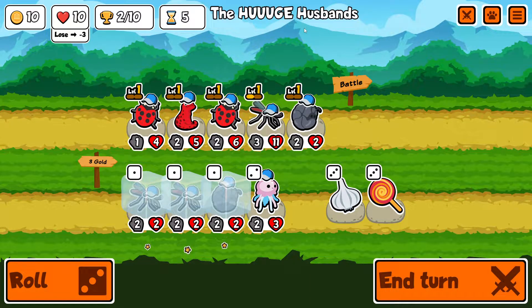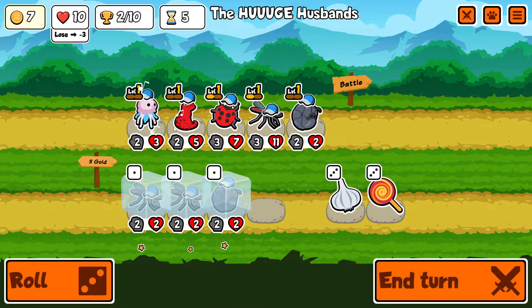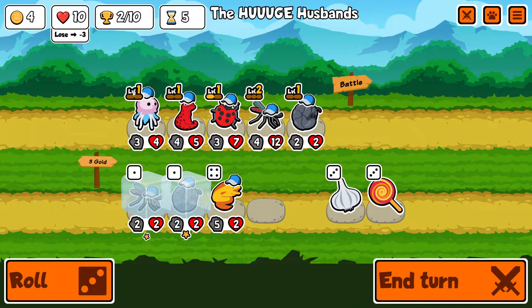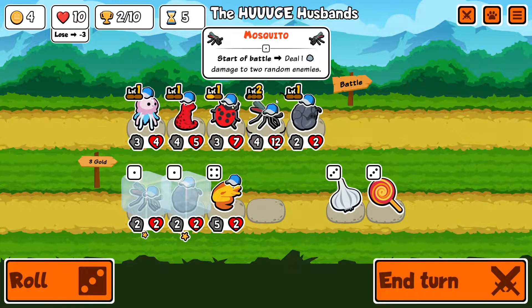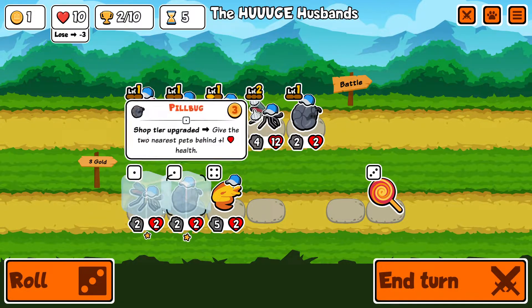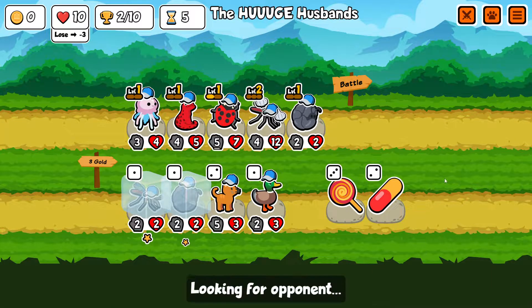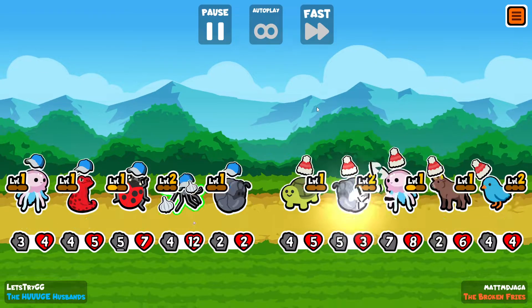I am about to get a level up, let's do it. Start of battle, right? Garlic's pretty good early on. Building out the mosquito, so far it's working. We'll see. Nothing it can snipe.